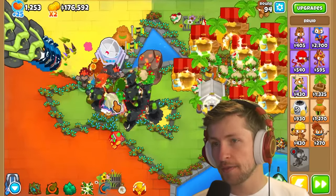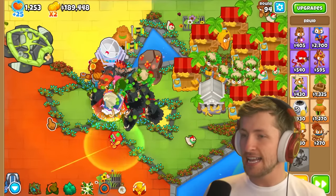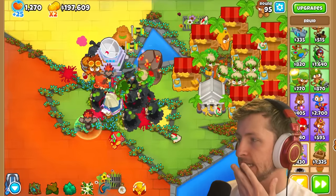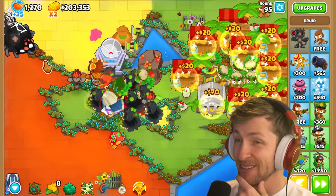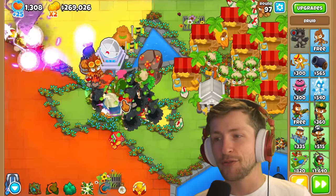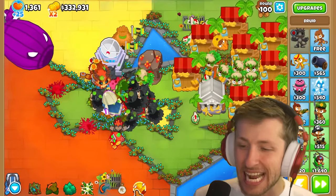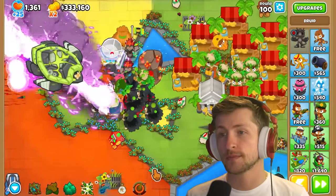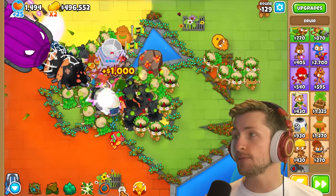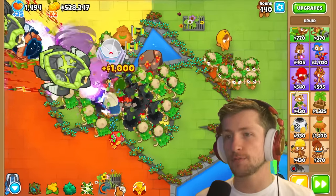This is kind of disgusting. We're almost completely maxed on Ultra Boost. Is there any other buff we could give to the Druids to make them even more insane? I don't think so. Look at Round 95 — holy cow. The Ultra Boost just blows everything back. These three towers work together way too well. Let's see how the BAD fares. Dead.